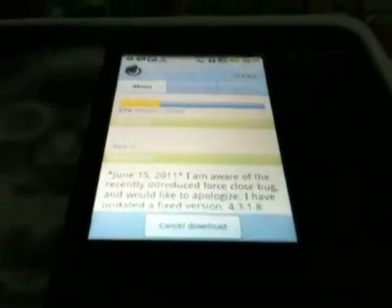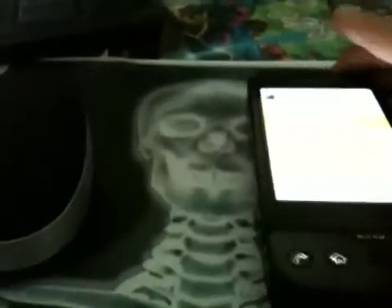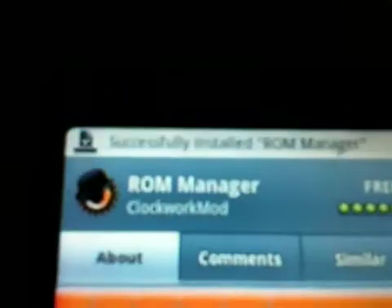The easiest way to download a new ROM. First of all, turn on your phone. Next, root your phone. If your phone is already rooted then skip to the next step. Install the newest version of ROM Manager, made by Clockworkmod.